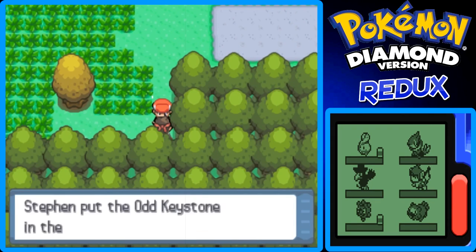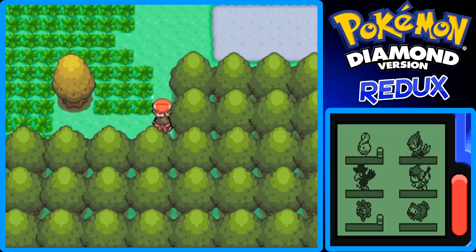We got the Odd Keystone, which can be used for something special. I think it's to get Spiritomb. On the original DS Wi-Fi connection you had to meet 10 different trainers, but now that Wi-Fi is no longer supported you'd have to meet a local friend. You have to put the Odd Keystone in a specific stone place — I'll show where to put it later, and it's actually coming up soon.